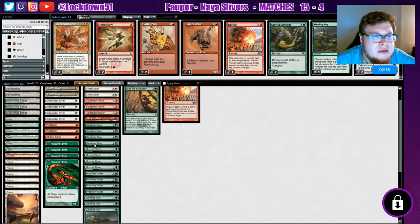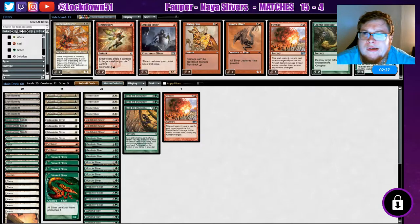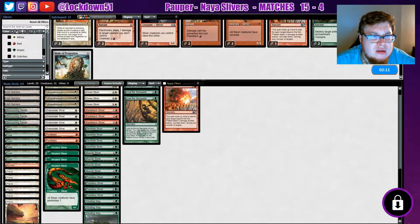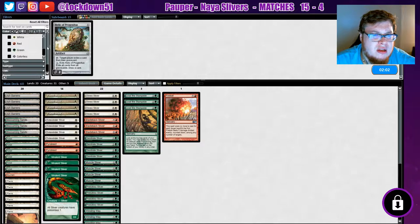We'll drop a Hunter, probably drop a Striking — seems reasonable. We could bring in Steward Bear maybe, since they do have some removal. I think I'm just going to run it back like this. Relic actually is decent here too — maybe I should be putting that in. Probably should have brought Relic in; that was pretty silly of me. Probably would have dropped the Fireball and a Lead the Stampede and brought in two Relics, honestly.